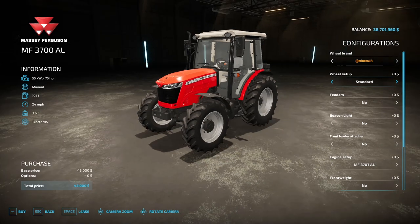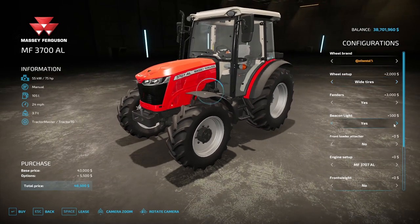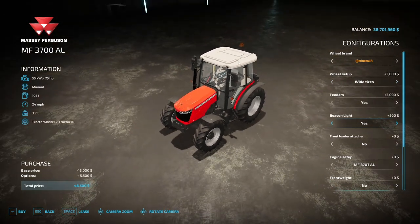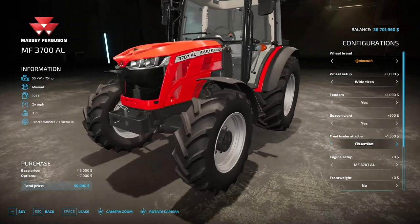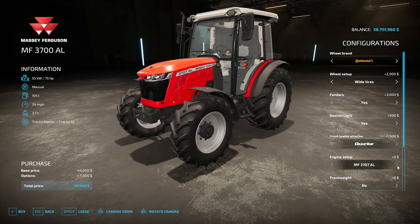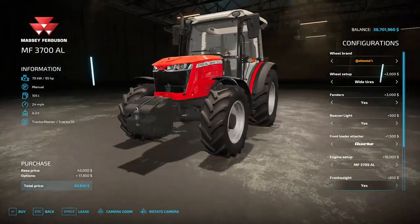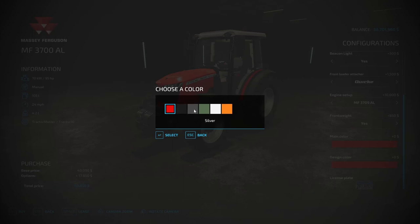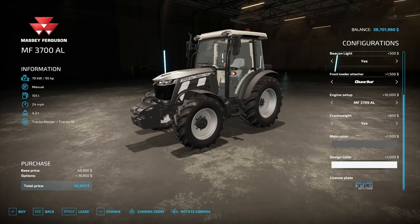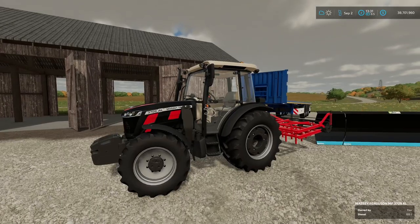There are front and rear twin options. Fender options let you add big fenders for fatter tires. Beacon lights have one center back option. Front loader works with Quickie or none. Engine setup: 75, 85, or 95 horsepower. Front weights: one big weight option. Colors include silver and red, silver and white, and more. You can also customize the license plate.